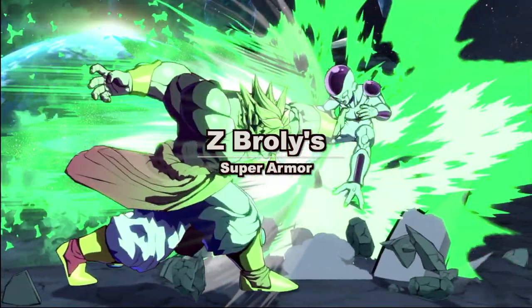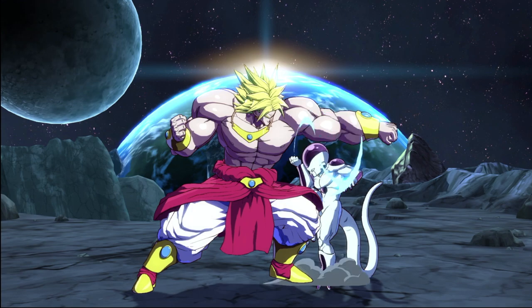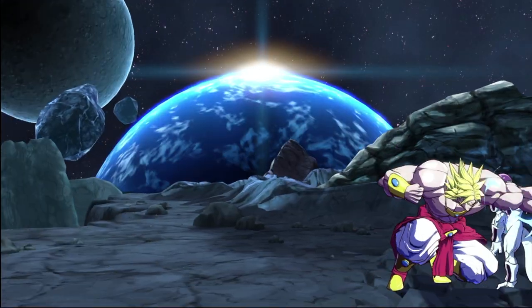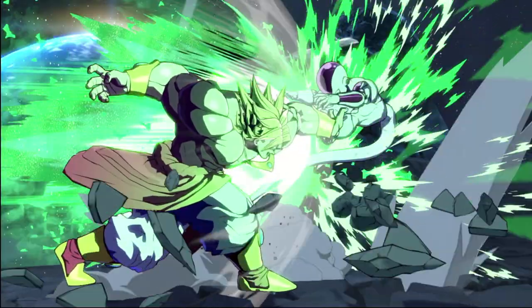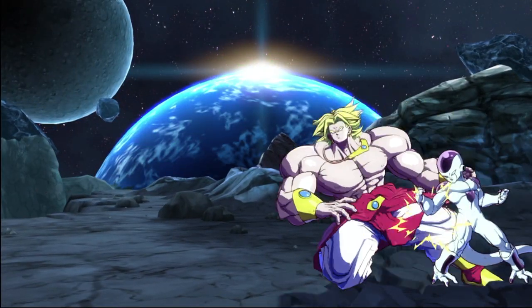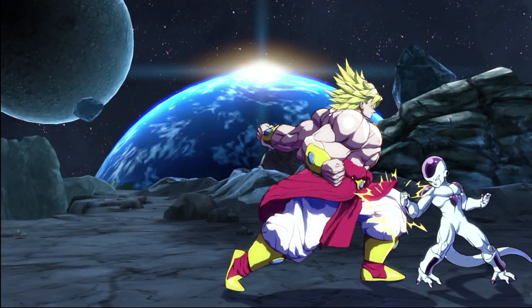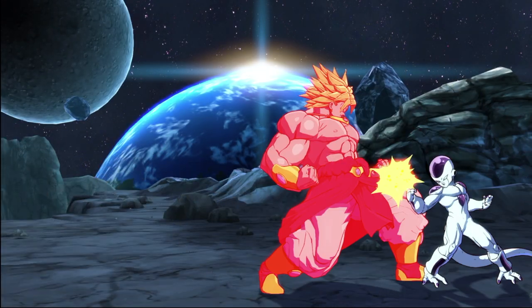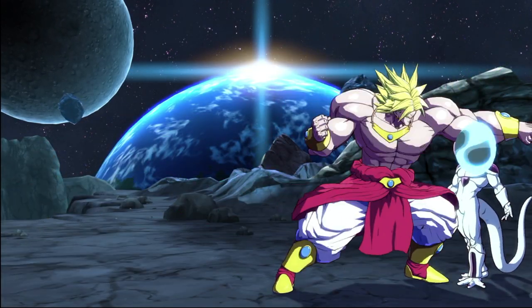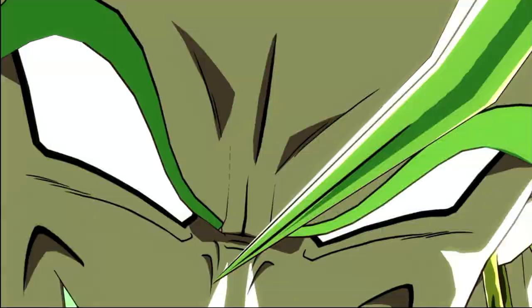The major gimmick to Zebroly is his super armor — trading health for uninterrupted attacks or inputs. He has armor on everything except his light moves, 5S, JS, JL, and his level 3 supers. This makes Zebroly amazing at interrupting your opponent's offense and starting your own in an instant, even with the simplest of frame traps. He only has one tick on most of his moves and they scale combos heavily to compensate — 236X.